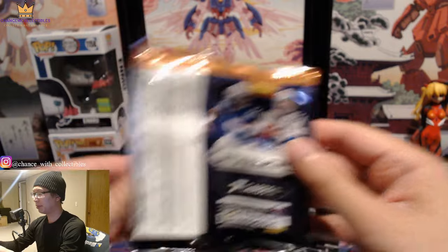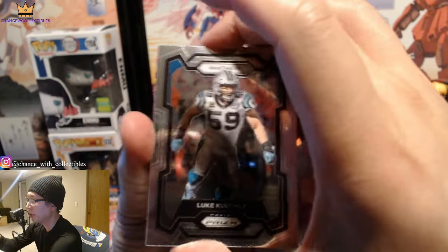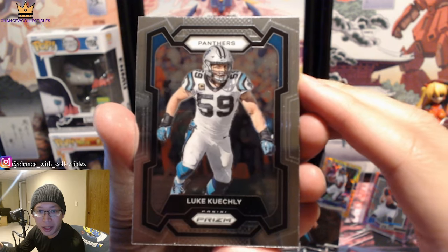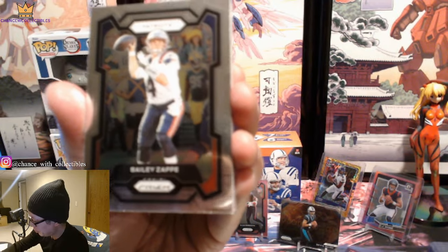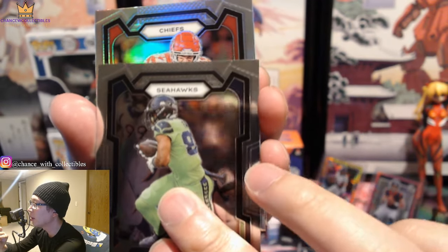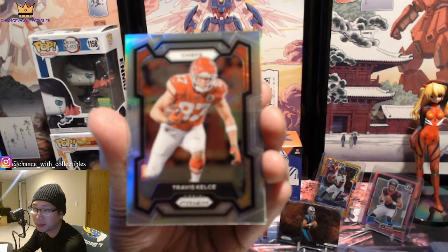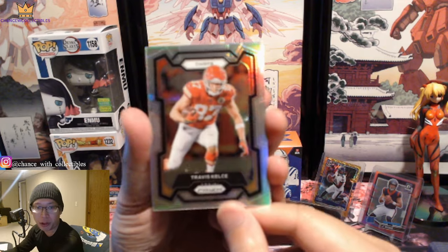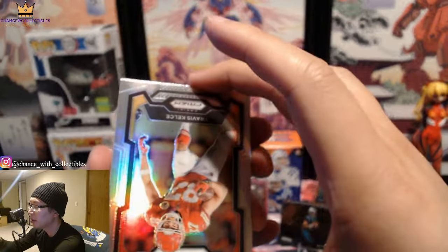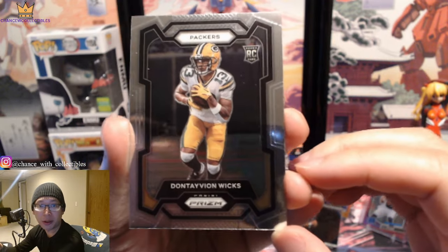Let's go! Of course we do have our mem card here. We got Luke Kuechly and Bailey Zappe. Seahawks — come on, silver! Look at that — Travis Kelce. That's not bad, but come on — three guaranteed silvers and they're all vets. That should at least be one silver rookie, especially with the cost of the product. We got Jayden Reed and Wicks for the Packers.